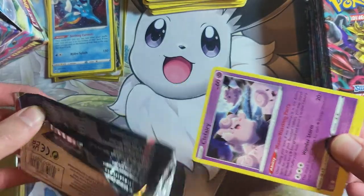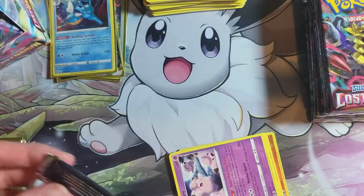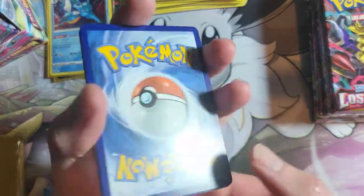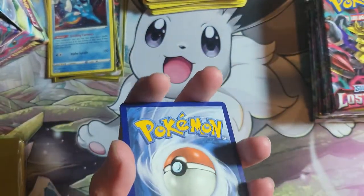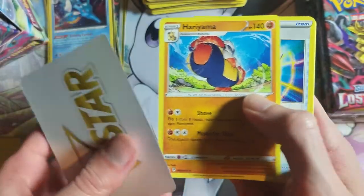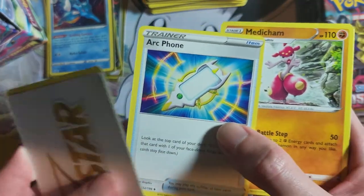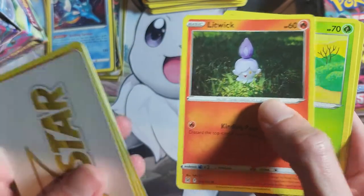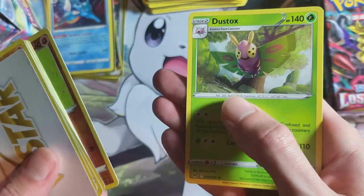I haven't got a trainer gallery in this pack — I know that because I've just seen the reverse. Hoping for a couple more trainer gallery cards in this box. Hariyama, Arcphone — this would have been good as a gold card or full art I think. Medicham, Clefairy, Apon, Spinoak, Litwick, Roselia, Rockruff — it's quite a good one — and Dustox.